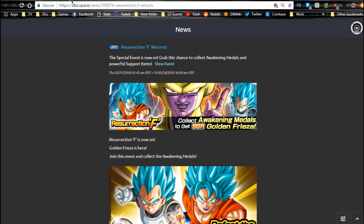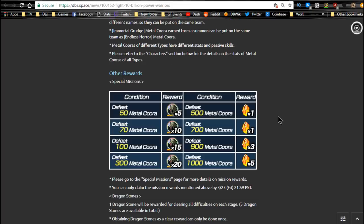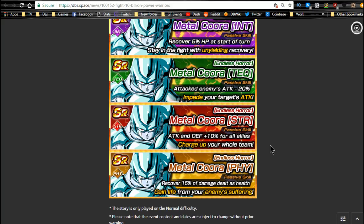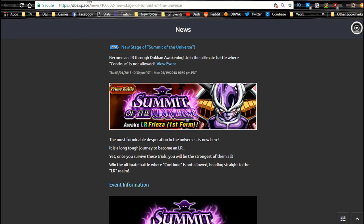Next is 10 Billion Power Warriors, available until 3/23 daily — two more days and it's gone. These Coras do not feed into the INT Cora available from summons, and none of them do, so don't think that. Go ahead and grind out dragon stones from the rewards. Some of them are cool — one recovers 5% HP and another decreases enemy attack by 20% — but they're not really worth it beyond the dragon stones.